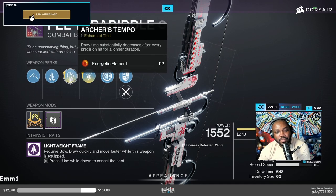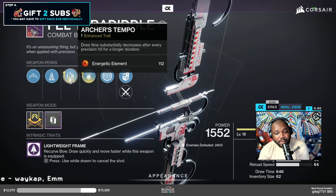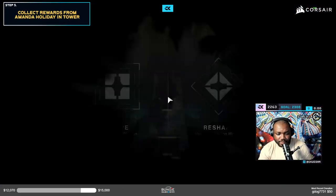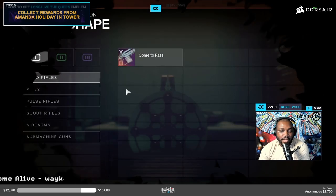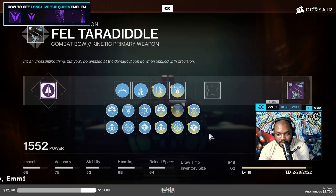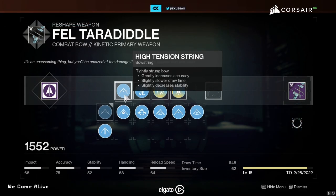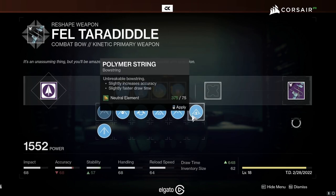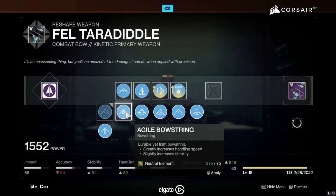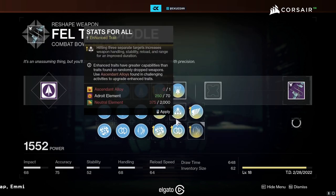Archer's Tempo substantially decreases draw time after every precision hit for a longer duration. Another perk that could have been here is Pulse Amplifier, but it's not available. Going into reshaping, I won't reshape it but I wanted to show the options. With the accuracy mod I get a plus 10 here. Looking at the other options — 57, 68, 61, 68, 61 — my current setup is the best I can get it at 75 accuracy.